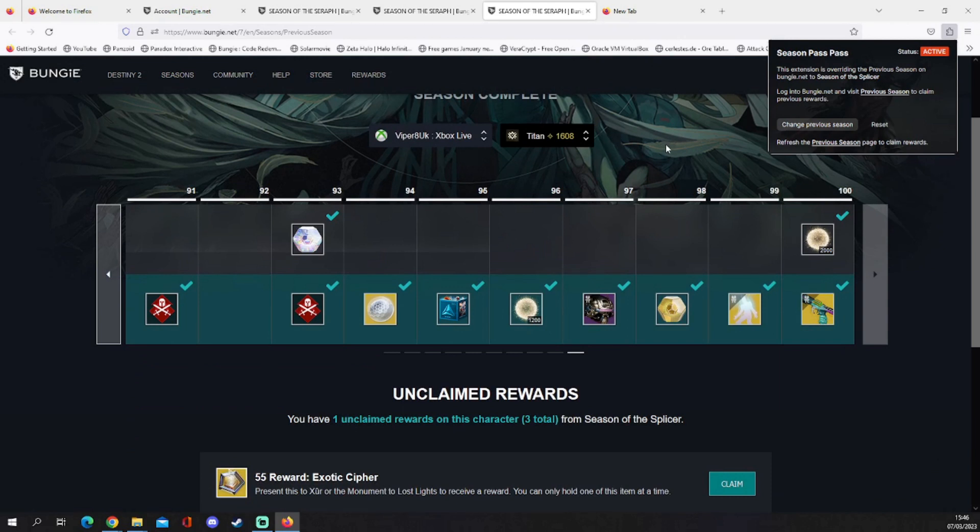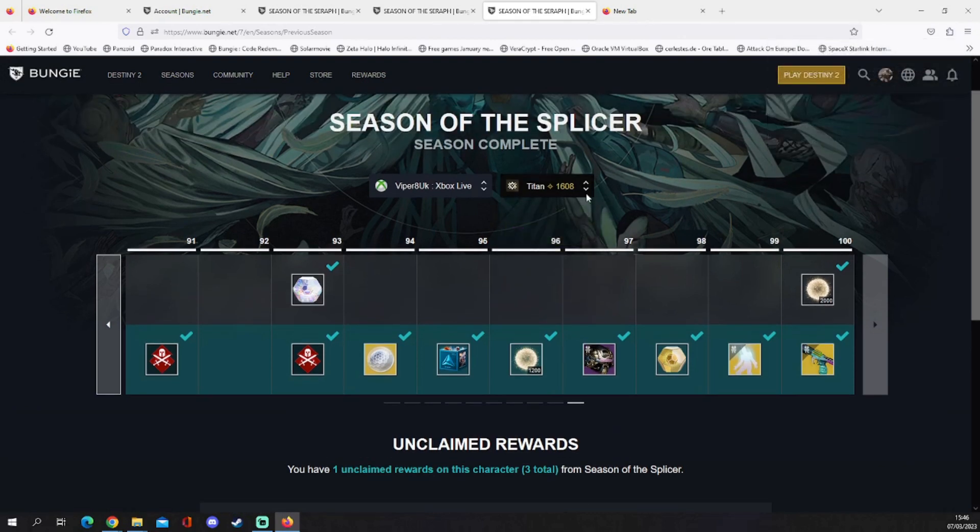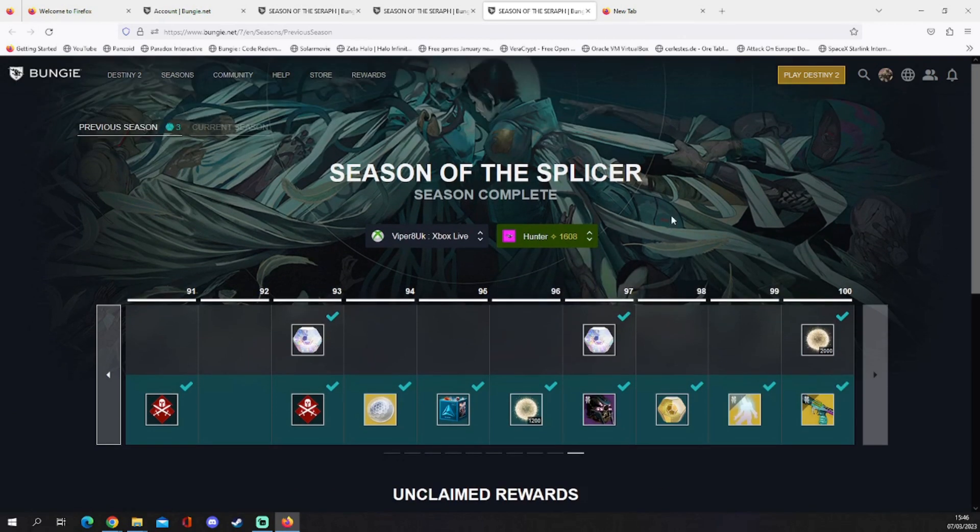And as you can see you can also change your character so you can get all the rewards for previous characters as well. So Warlock: one unclaimed for him. Hunter: one unclaimed for him. So it's probably one unclaimed for each one. Yeah, fantastic little tool — I saw it on Reddit this morning and thought I'd let my subscribers know about it.